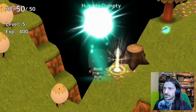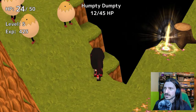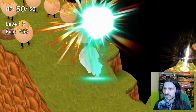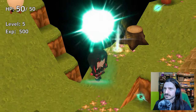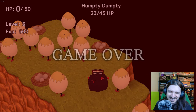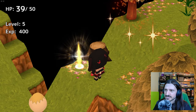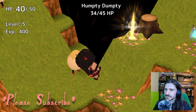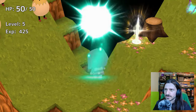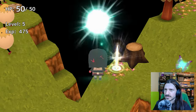Oh, Humpty Dumpty — he's got a lot of hit points. There's a lot of Humpties coming up, so we gotta... we have a lot of Humpties. Oh god, I'm trapped, I'm gonna die. I got cornered by the Humpties — I got Humptied, I got egged. They just kept egging me on. 14 out of 50 hit points.